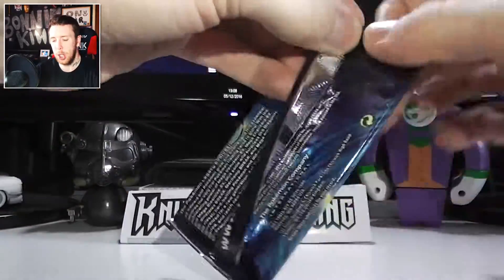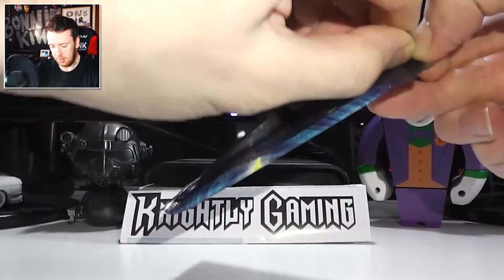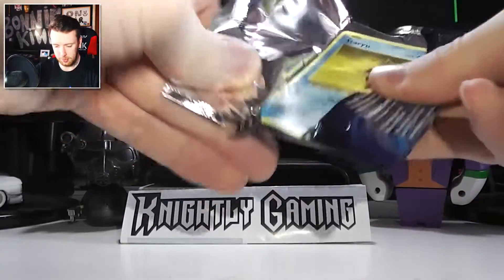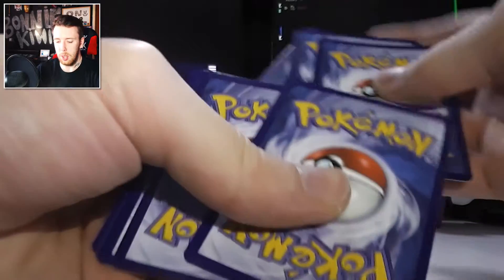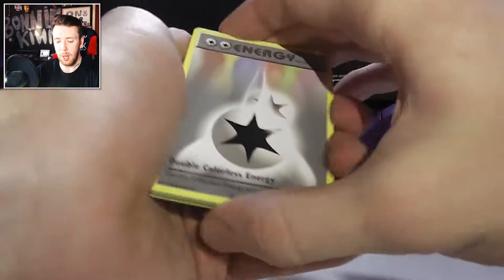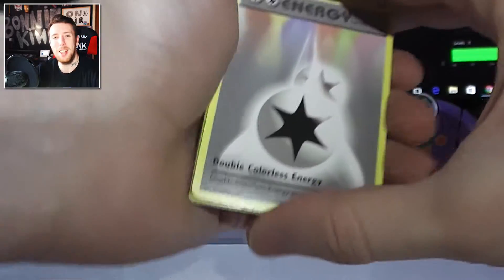Lovely little Raichu. This one's really tough to open. There we go — one, two, three. There's an EX in this packet, I can see the shine at the back there.